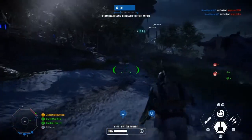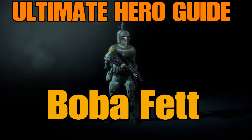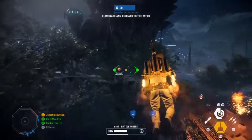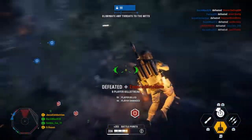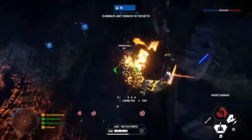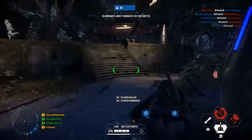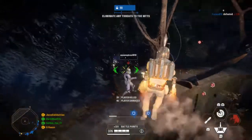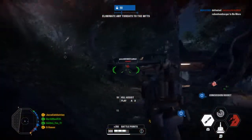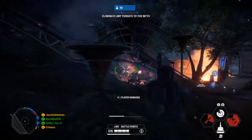Hey everyone and welcome back to another video. In today's video we're going to continue my ultimate hero guide series, this time focusing on the high-flying bounty hunter Boba Fett. In this guide we will cover the basics of Boba, his health and regeneration stats, his weapon of choice, each of his abilities, and finally the star cards I like to use for both Galactic Assault and the hero game modes. We will then dive into some general gameplay tips for both modes and finish it off with some characters to avoid if you do not wish to have an untimely death while playing Boba.